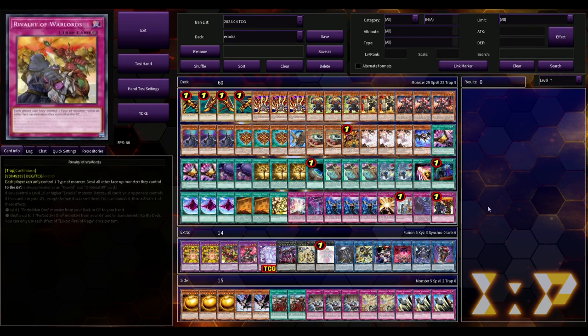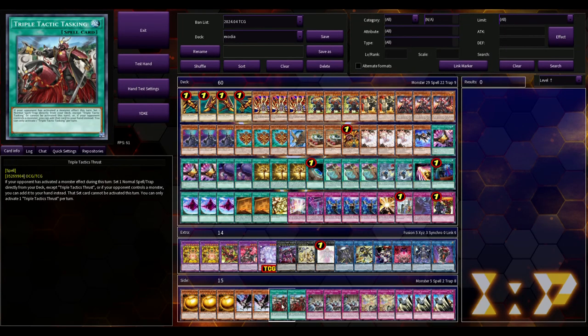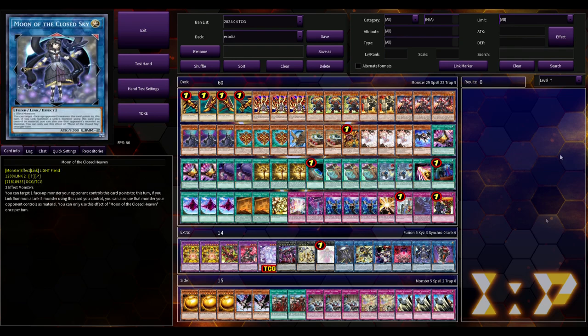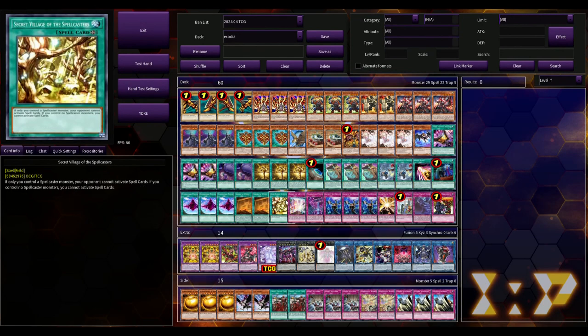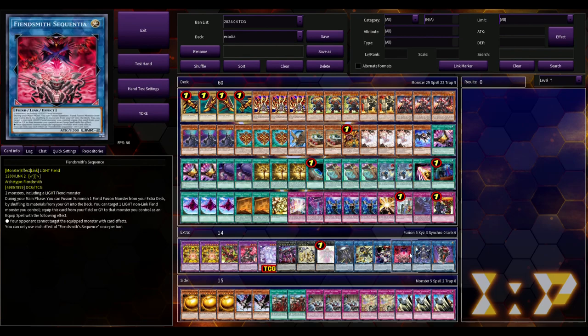That's the main deck — it's hilarious. His side deck was three Sphere Mode, two Crow, two Thrust, three Evenly Matched, two Debarrier, and three Judgment. A lot of this looks like it was taken from the 60-card build from the OCG that we saw a few months back — it looks very similar.